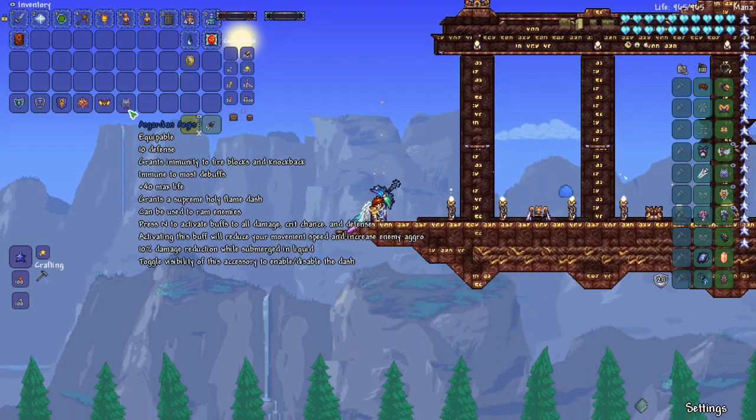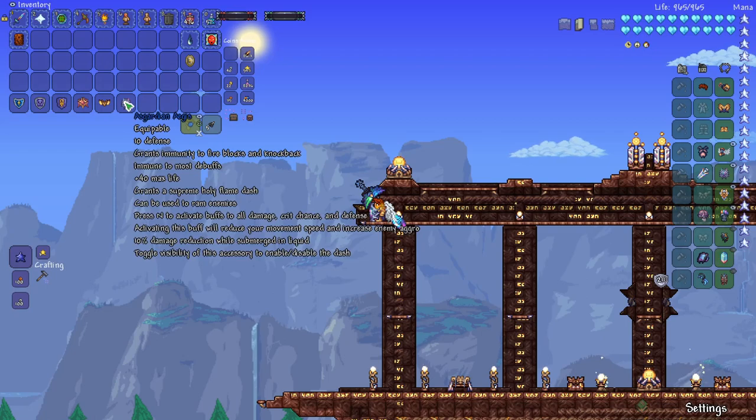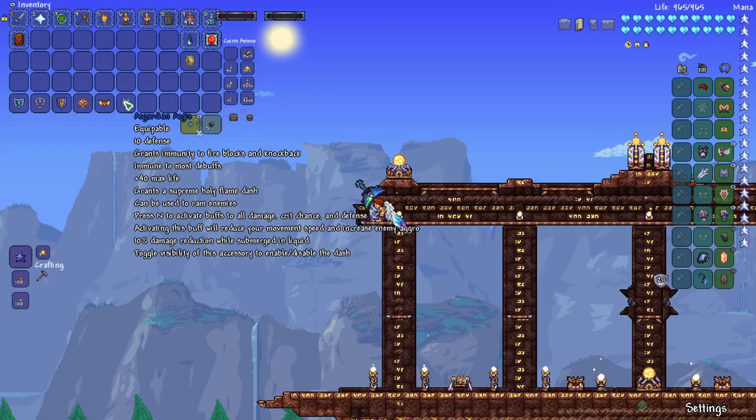It can do damage, so if I dash into this slime, I'll go ahead and kill it. It says it can be used to ram enemies, just like I did right there. You can also activate a buff by pressing a button on your keyboard.